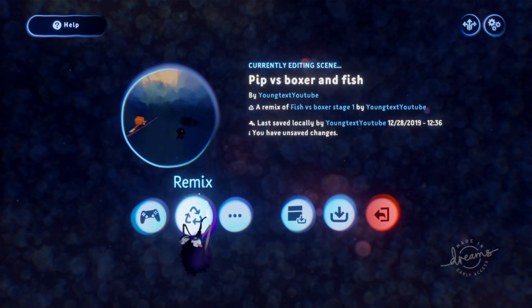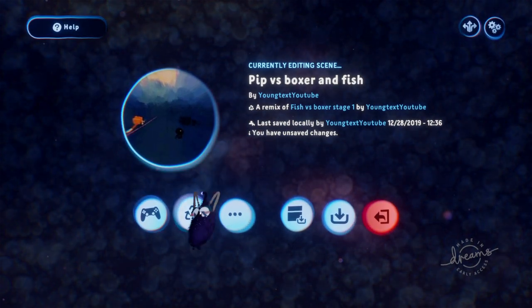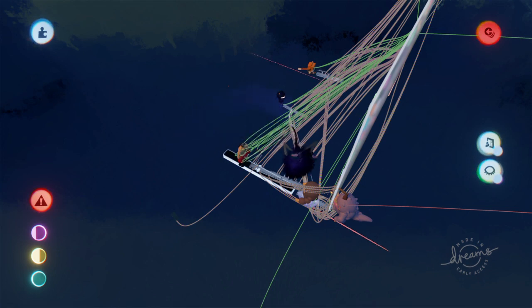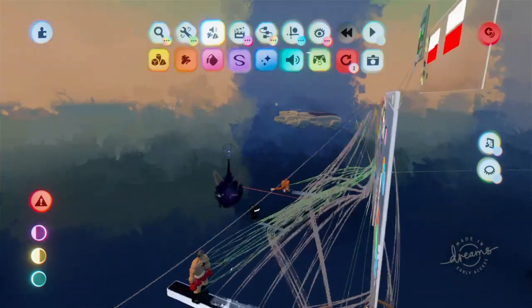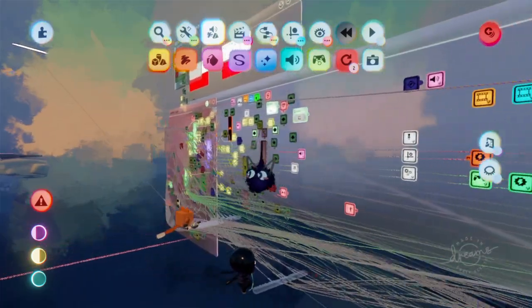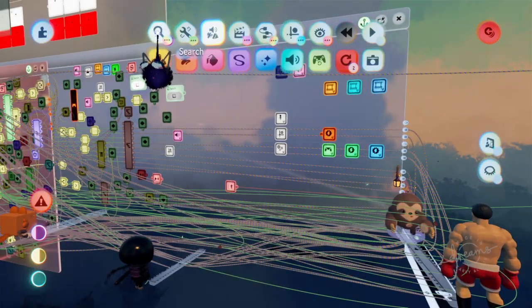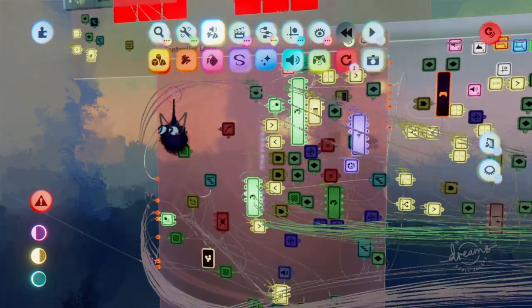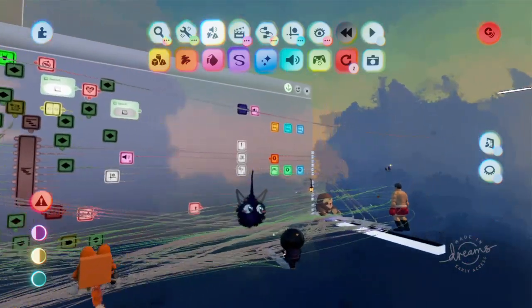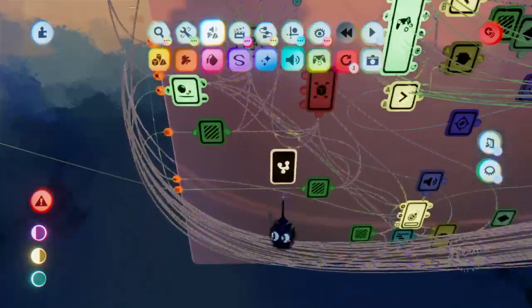The remix option is how you can get a lot of your stuff done without collaborating. By using the remix tool, you can have pre-done logic and load it into a game. As long as the remix isn't set to game, you can search for it within your section of the Dreamverse and load it into a game. If you're trying to do everything yourself, utilize the remix tool, utilize searching, and learn logic. Even if you're searching for logic, you still have to program it to your game — you still need to learn how things power on and what the gadgets do.